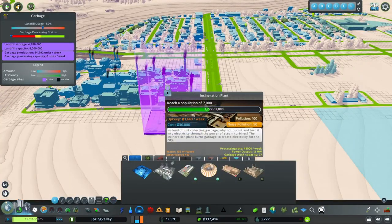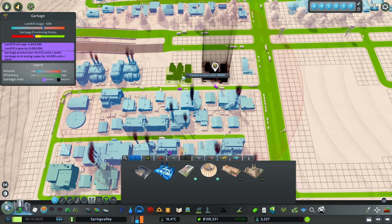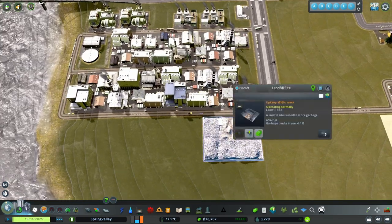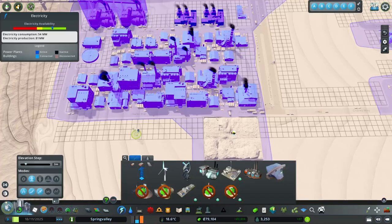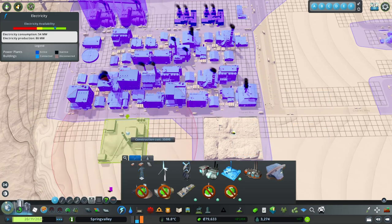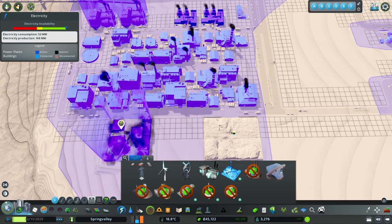Our garbage is nearly full - I'm taking a look at it now and we have the incinerator plants. I'm going to be close, so I think we might want to put in this advanced coal power plant right down in here.